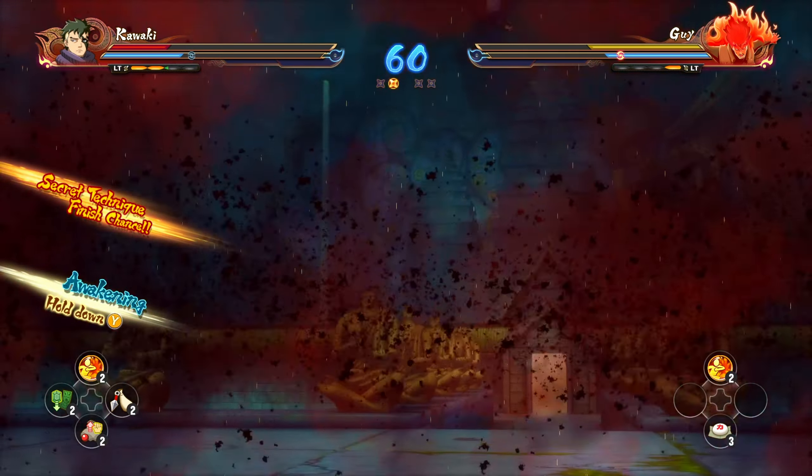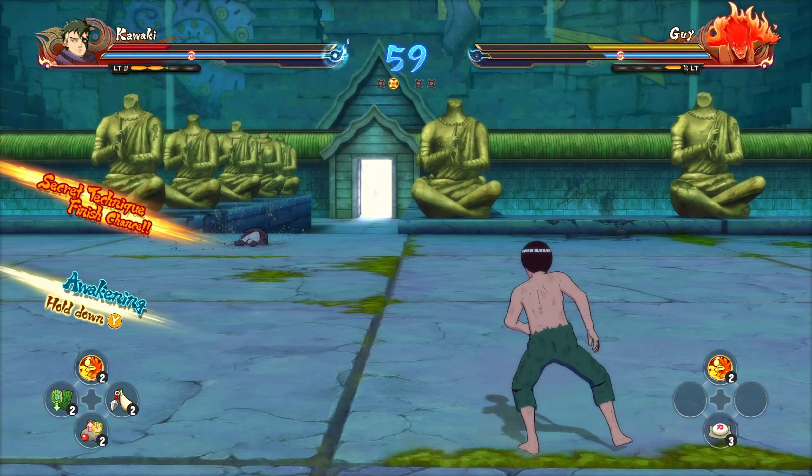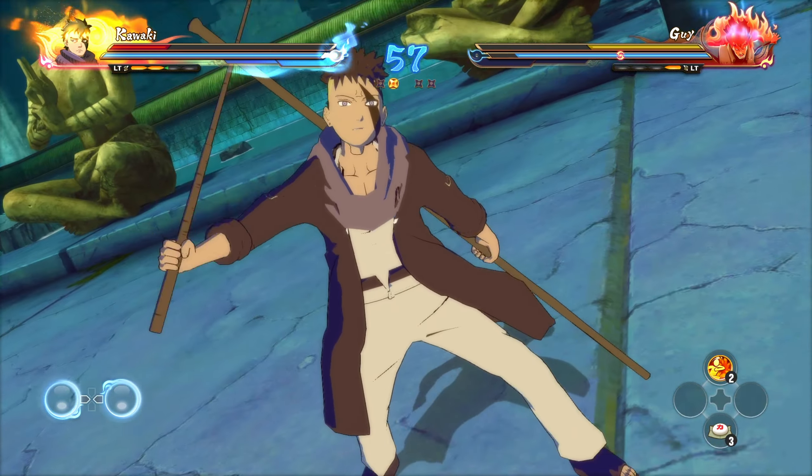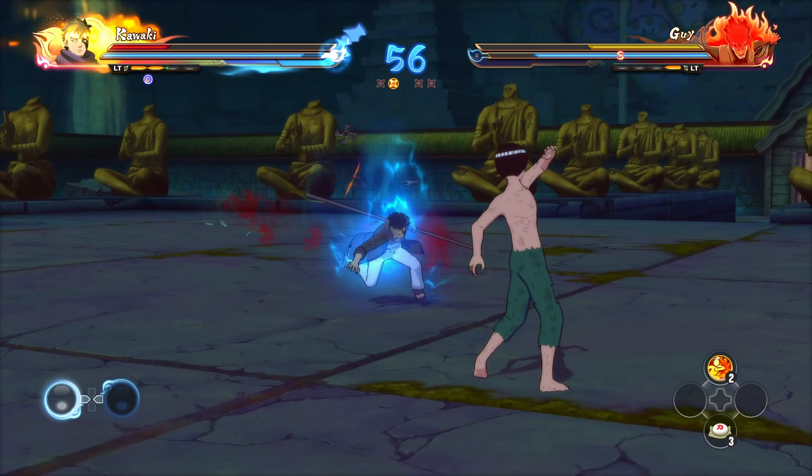I've never seen this in time — okay, that was a whack combo. Just throw a kunai, just throw a kunai — he won't stop moving. Hit up, pull him, there we go — hit with the pull.